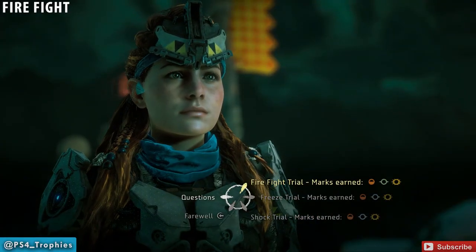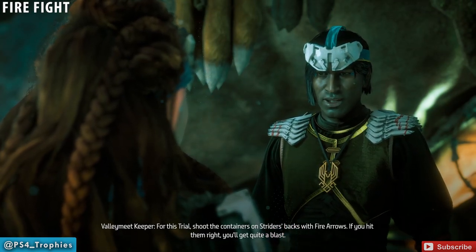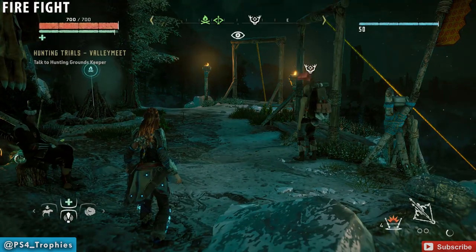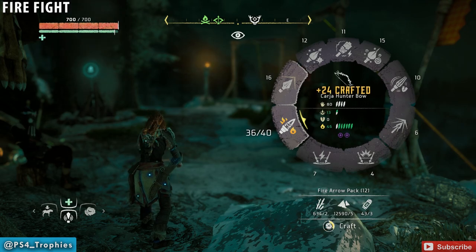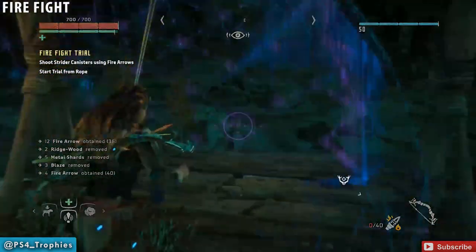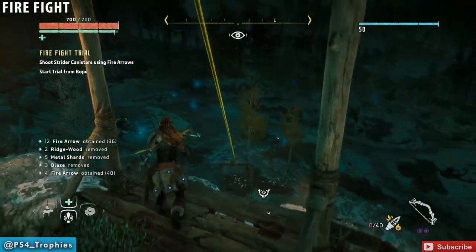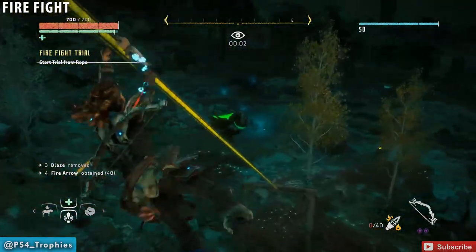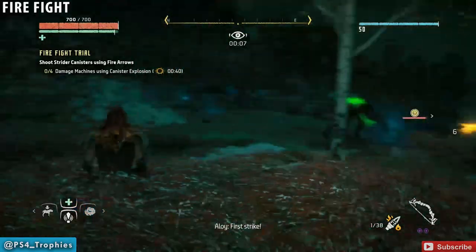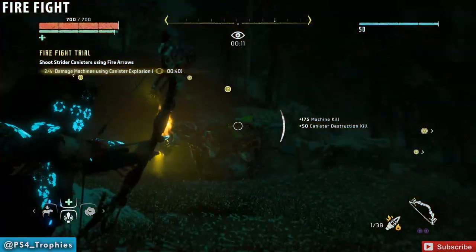For this one we just have to shoot the containers on the striders' backs with fire arrows. If you don't have a weapon with an appropriate ability, there's always a merchant next to the trials who will sell you one. I'm going to use my Carja hunting bow with fire arrows. I do have the concentration skill unlocked — when you're aiming you can tap R3 to put things in slow motion. You just have to shoot the yellow containers on the back of the striders with the fire arrow and it'll cause an explosion.